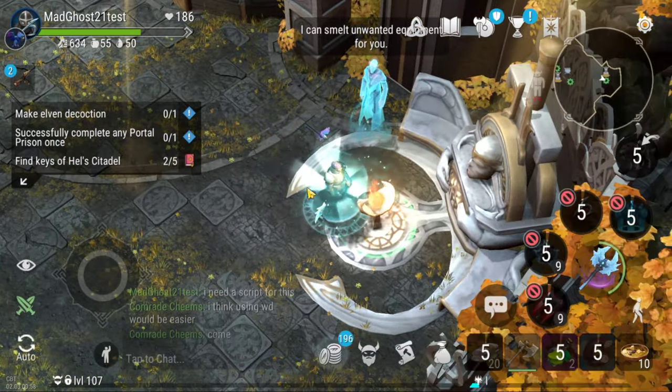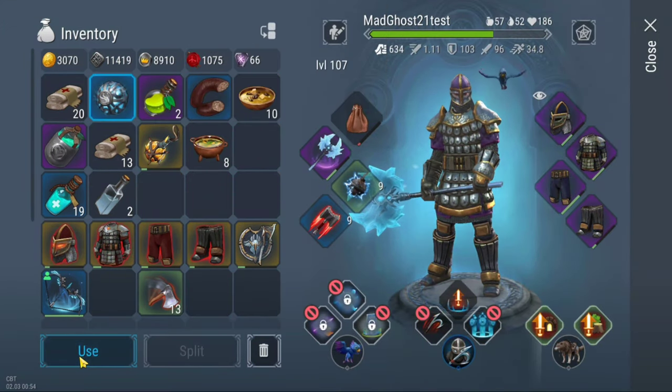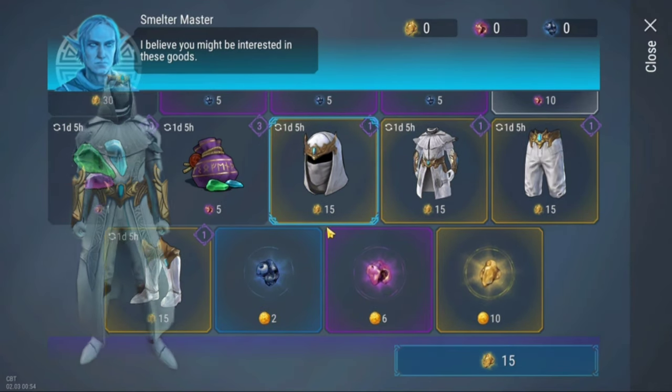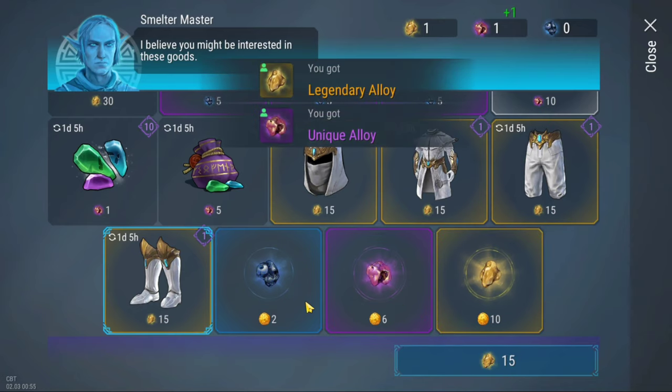On the right side of the town you can find the smelt master, which allows you to smelt weapons and armors you don't need in exchange for new ones. Putting in more items means a better orb, and a better orb means more items and a chance to get alloys. Alloys can be traded for many good items including tier 11 gear. There are also three types of alloys depending on the orb variety, and you can buy different types of alloys with coins.